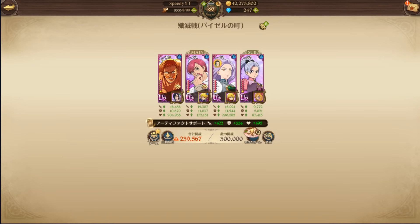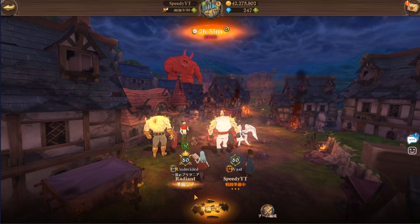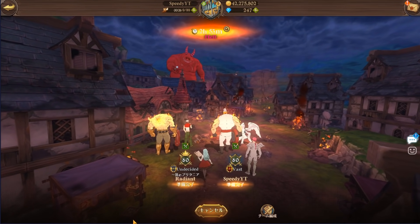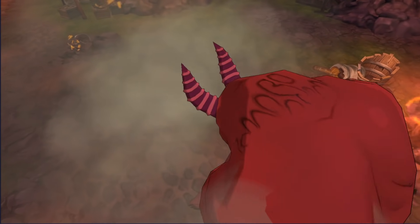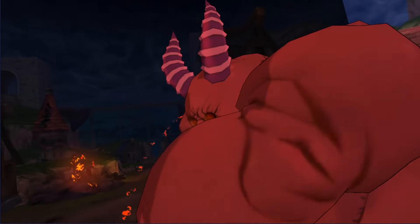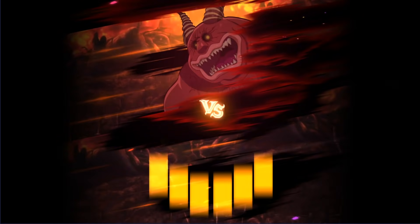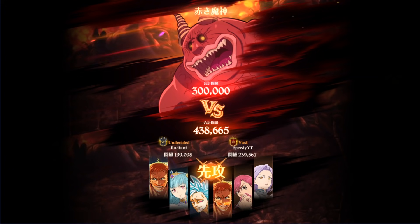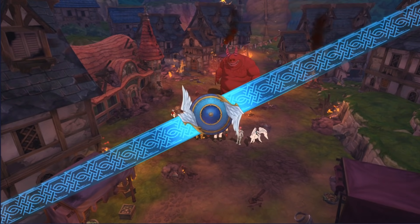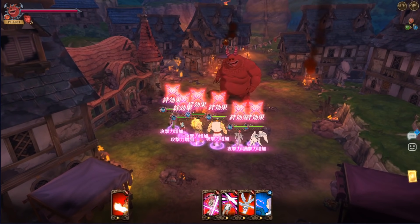So now we're doing Red Demon on hell. Cusack's got almost 20,000 attack, man. I do have UR gear for him — UR gear showcase should be on my channel. 20,000 attack from the boy Cusack. Let's see how he performs on the Red Demon. I feel like he should be pretty decent. This is hell obviously, so the teams are going to vary on what you want to make. But Red Demon is pretty easy, so let's just go into it.